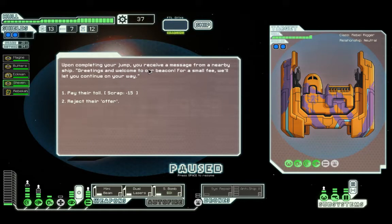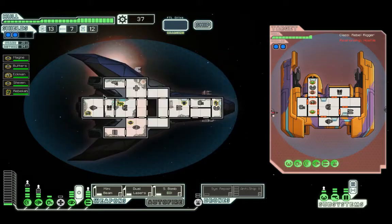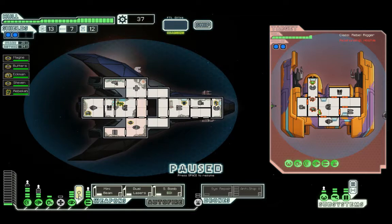Upon completing your jump, you'll receive a message from a nearby ship: 'Greetings and welcome to our beacon. For a small fee, we will let you continue on your way.' I reject that offer. 'Too bad, you'll regret this decision.' Wow, they've got a lot of anti-defences there.